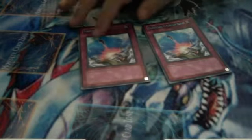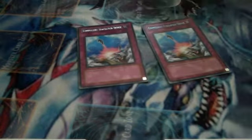2 Duelist League Blue Compulsion Evacuation Devices. This one is like light blue, and it looks like normal rare on the camera. And this is light blue, and this is dark blue. So yeah, they're valued at like $8 each.